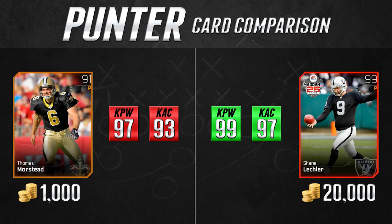There aren't many punters that are going to come anywhere near those stats. So for 1,000 coins, definitely take advantage of Tom Morsted — he's going to be able to punt the ball almost as far as any player in this game. And while I know some of you don't ever punt, for those who do, this is a card you should definitely add to your team and save coins. Don't buy Shane Leckler for 20,000. You're not going to beat somebody by out-punting them. Save the coins and get Tom Morsted.